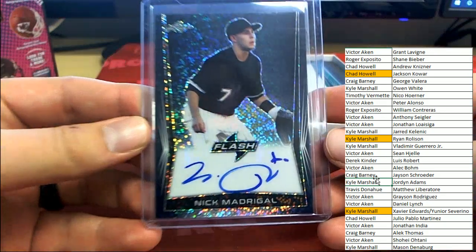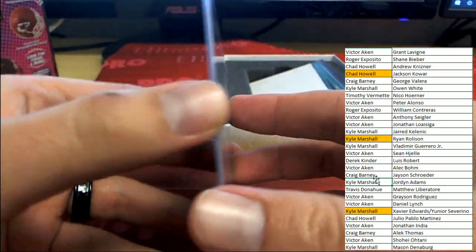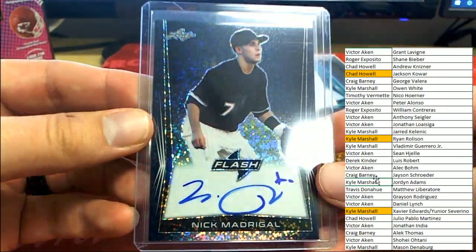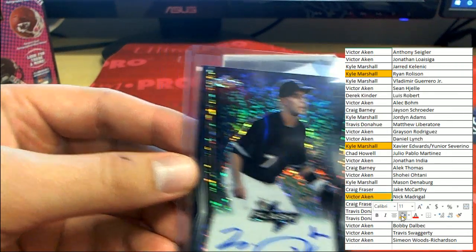Next up, card number 5 - Nick Madrigal, numbered to 50. Good looking card there from Flash. Nick Madrigal is heading out to Victor A.